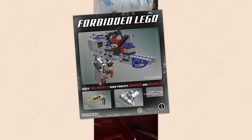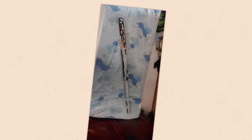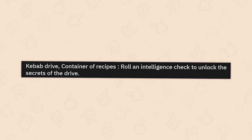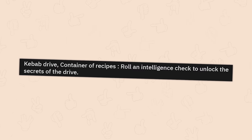There's actually a book I have called Forbidden Lego. That's how to make all sorts of weapons you shouldn't have out of Lego, and some of them work — not to any serious degree, but they work. Kebab drive. Container of recipes. Roll an intelligence check to unlock the secrets of the drive.